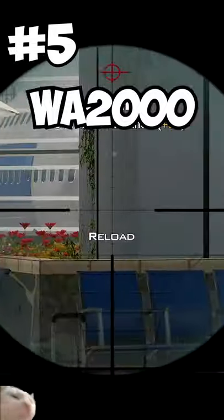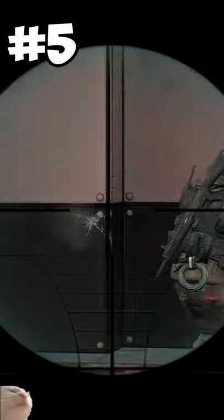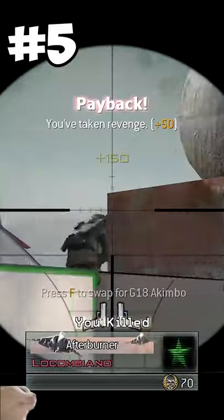At number 5 is the WA-2000. Whether you called it the WA-2K or the Wazoo, you knew how bad this sniper was. A sniper with 6 rounds that would only one-shot to the upper chest and head — the fact that Stopping Power didn't even help this gun is saying something.